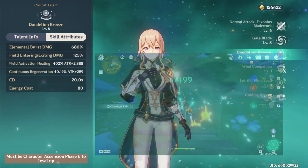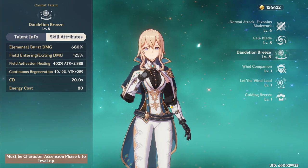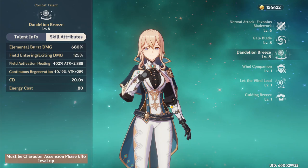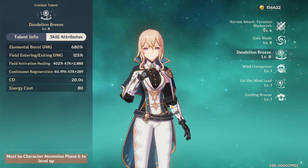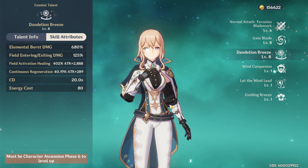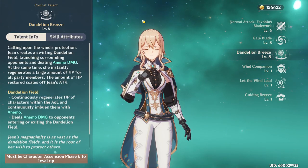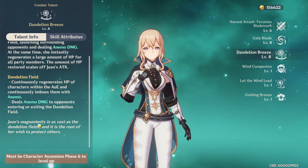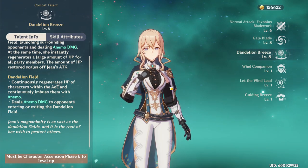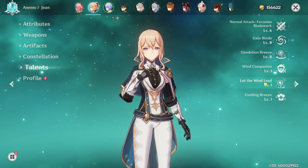Mainly, the E skill is amazing because it does such high damage at such a low cooldown — that's the main source of her damage. On top of that, her elemental burst scales really well and heals a ton. It does an initial huge burst of healing for everybody in the party, and then creates a field of Anemo that generates a bunch of swirl reactions, which is fantastic.